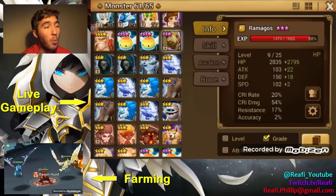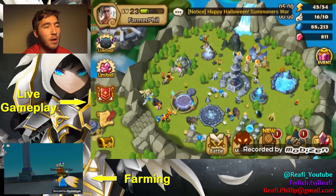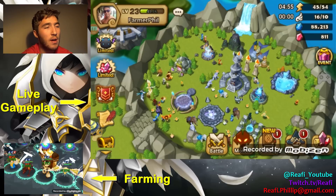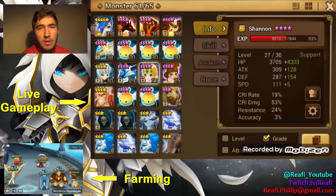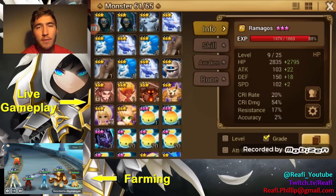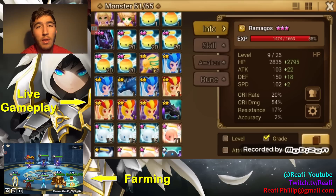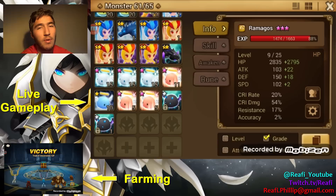I'm also thinking about building a water golem for Faemon Hell farming. I've actually got an EXP booster and I'm going to try to get it used within the next five days, definitely before it runs out. I'll probably use it to level up Ramaghost to four-star max level and feature that in a future episode. I'll show you the best efficient way to farm EXP, especially at a low level when you don't have a single farmer that's already six-star max level.